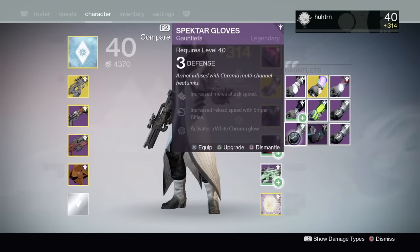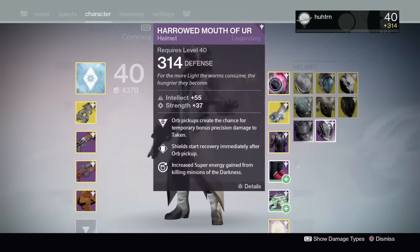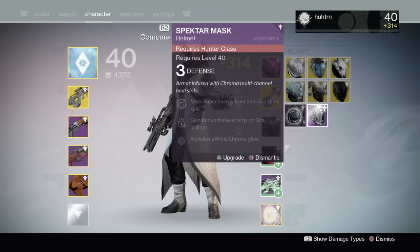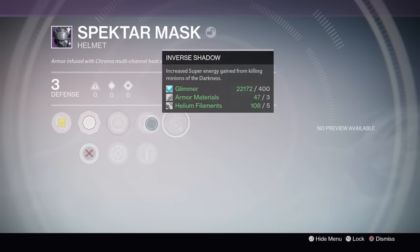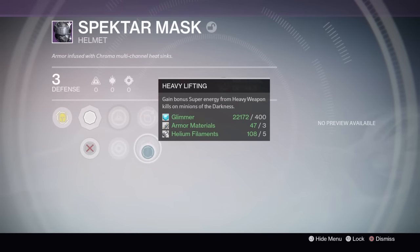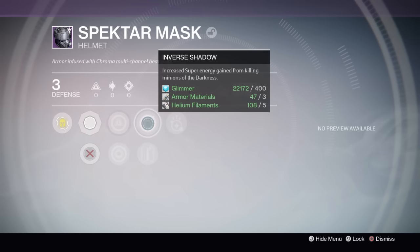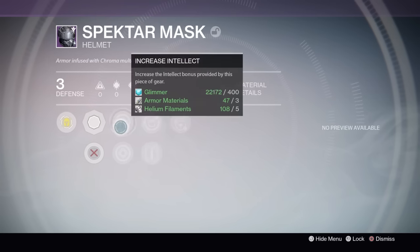And another white chroma glow with sniper rifles and increased melee speed — not sure what I'm going to keep on those. Now let's go to the Hunter Spectre Mask. I ended up getting more super energy for non-Guardian kills, gains bonus melee energy on orb pickups, and active white chroma. Also, increased super energy gain for killing minions of darkness and gains bonus super energy from heavy weapon kills of minions of the darkness — that's interesting.